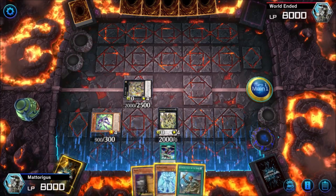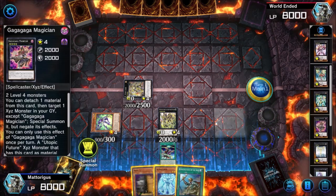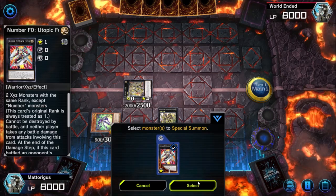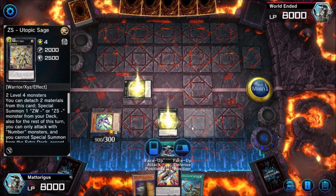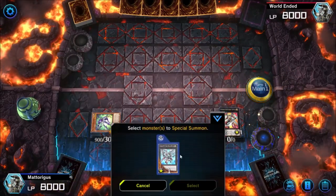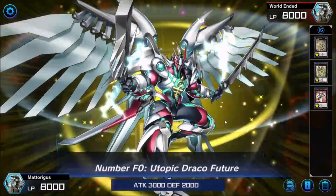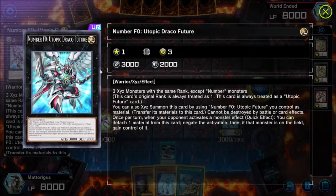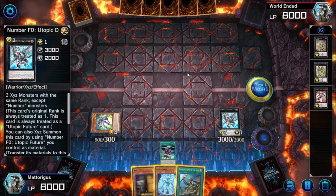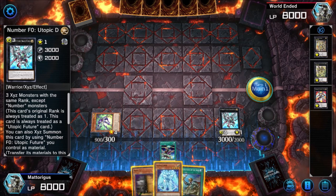What would be more optimal is we could have searched with Reinforcements of the Army for Astral Utopia, and instead of making Prime Math Mech we would have special summoned Gagaga Magician — I'll explain that in another combo video. Next we can special summon Number F0 Utopic Futures, then immediately upgrade that into Number F0 Utopic Draco Future. This card is probably one of the most ridiculous cards in the game right now. It can negate the activation of monster effects — if it activates on the field you take control of that monster. It can't be destroyed by battle or card effects, and it negates every turn while taking control of your opponent's monsters.